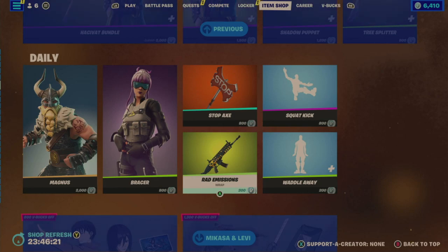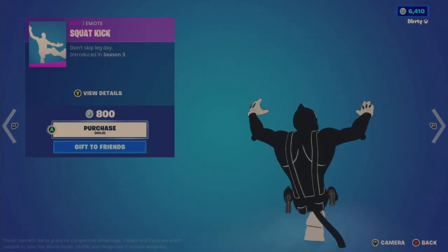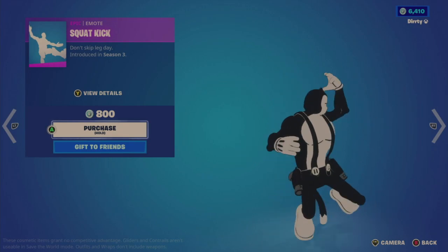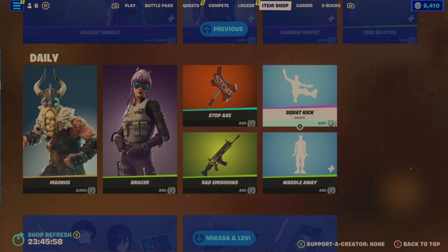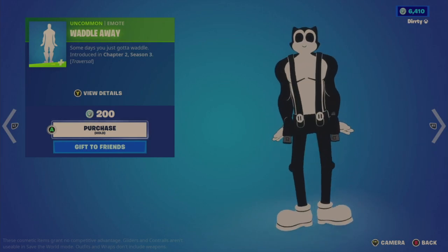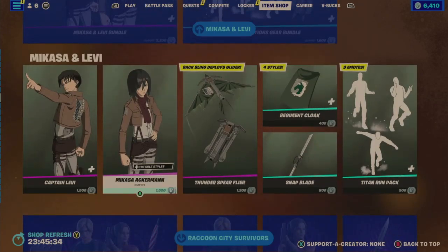On to the emotes: the Squat Kick is 800, last in the shop February 25th, 56 days ago. I think 800 is way too much for that. Then the Waddle Away for 200, last in the shop February 22nd, 59 days ago - it's a traversal emote where you walk in a waddling style. And then I think we've reached the repeat and recycle portion of the shop.